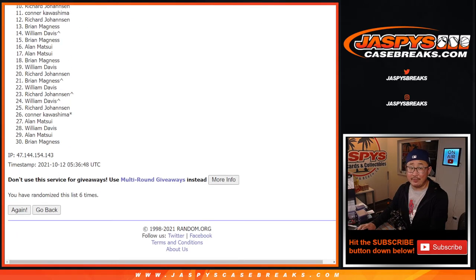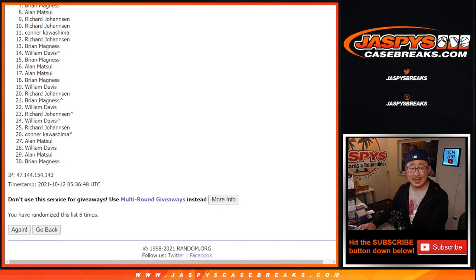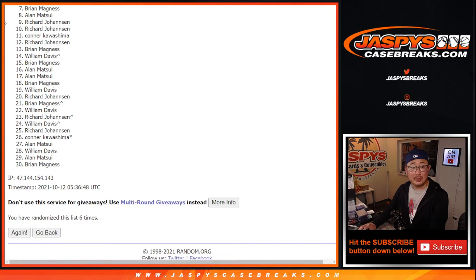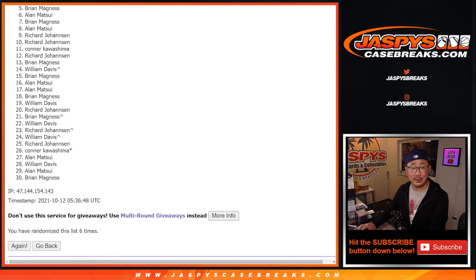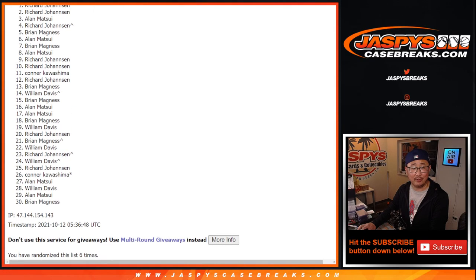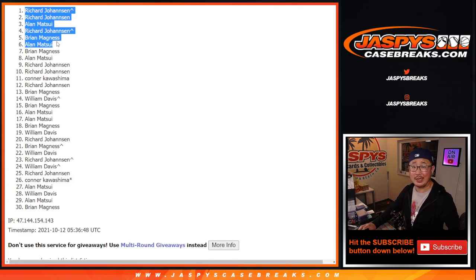Now from seven on down, it's sad times — sad times from seven through 30. But thank you for giving it a shot, I appreciate it. Much happier times for the top six. Alan is happy, so is Brian, Richard, Alan, Richard, Richard. Congrats to the top six — you're in the next break. I'll see you for that. JaspiesCaseBreaks.com. Bye-bye.